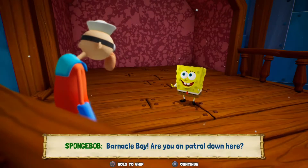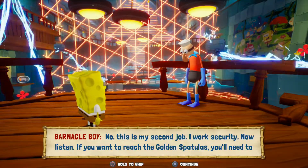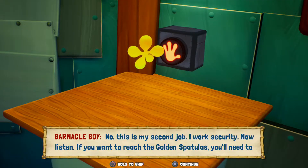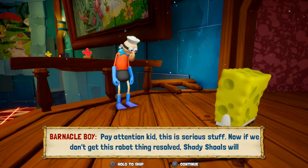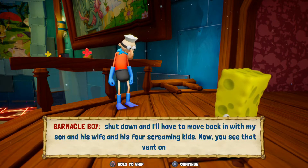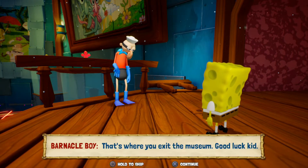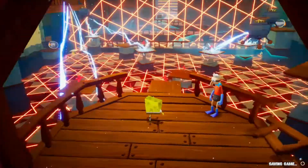It's Barnacle Boy! 'Are you on patrol down here?' 'No, this is my second job — I work security.' 'Now listen. If you want to reach the golden spatula, you need to shut off the museum's security system.' 'Shady Shoals will shut down and I'll have to move back in with my son and his wife and his four screaming kids.' 'You see that vent on the other side of the museum? That's where you exit.' 'I won't let you down, Barnacle Boy!'